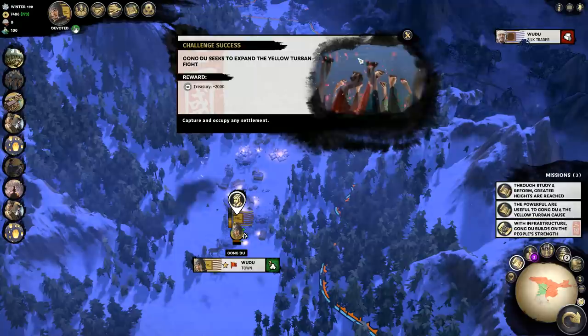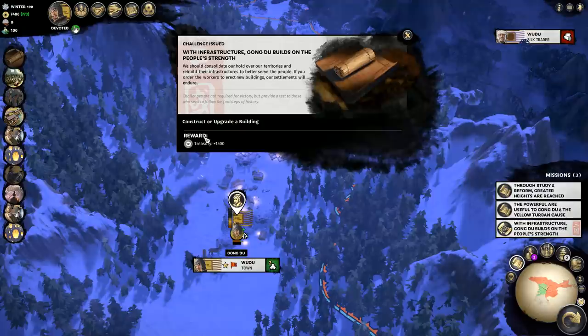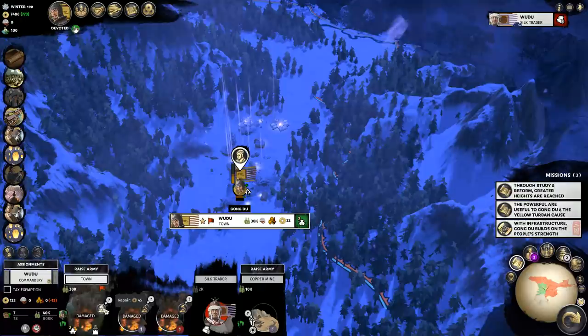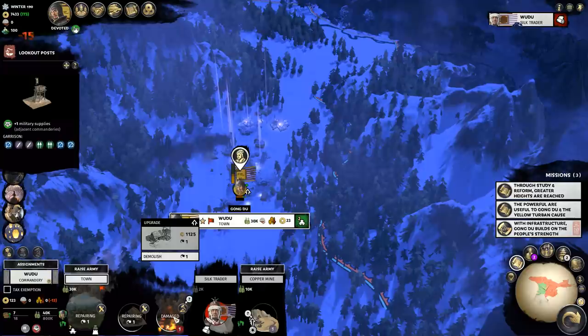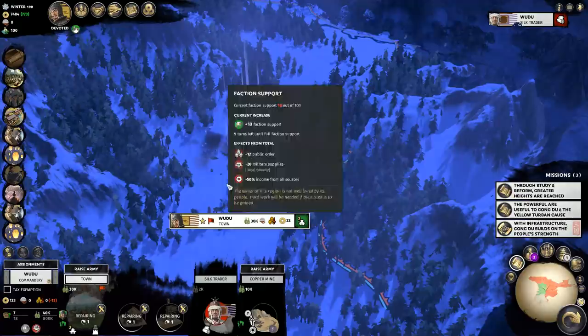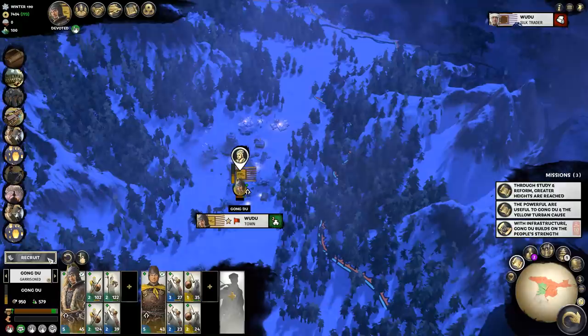Now that I have a territory, I finally clicked on one of my territories to look at the building system, and this is where I started to get confused — why is there a picture of Ma Tung here in my little town? The reason is because I'm selecting the entire province — the commandery, it's actually called. These building slots are across multiple regions and there are just many fewer slots than in previous games. We're going to repair up the town after destroying it in that auto-resolve, and then capture the silk trader controlled by what's left of Ma Tung's faction to fully control Wudu commandery.